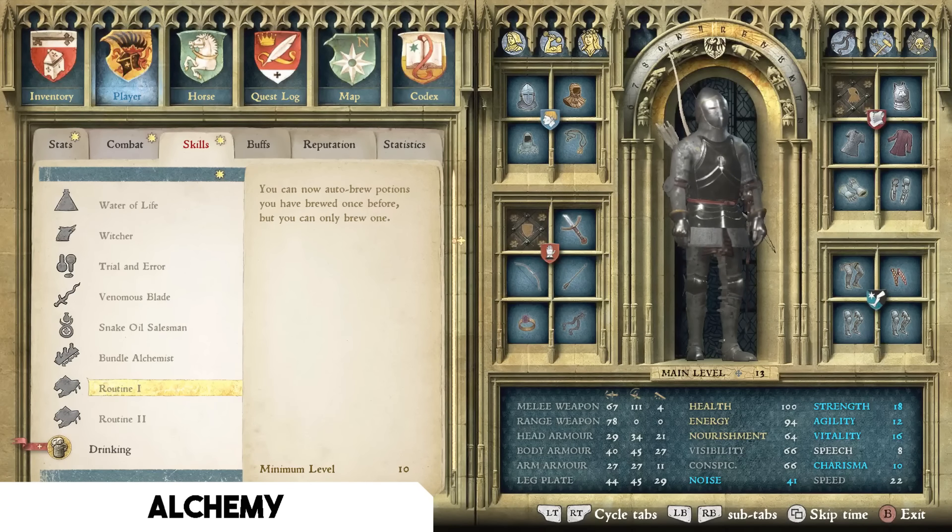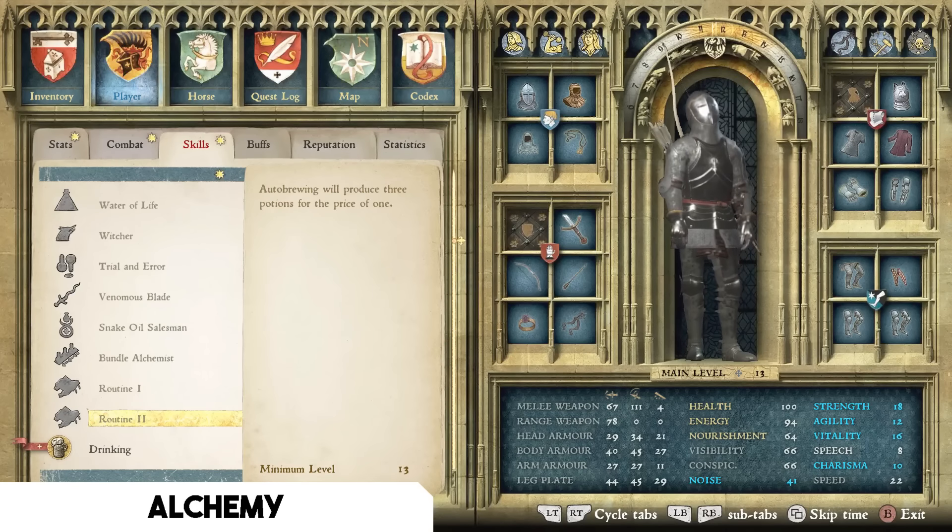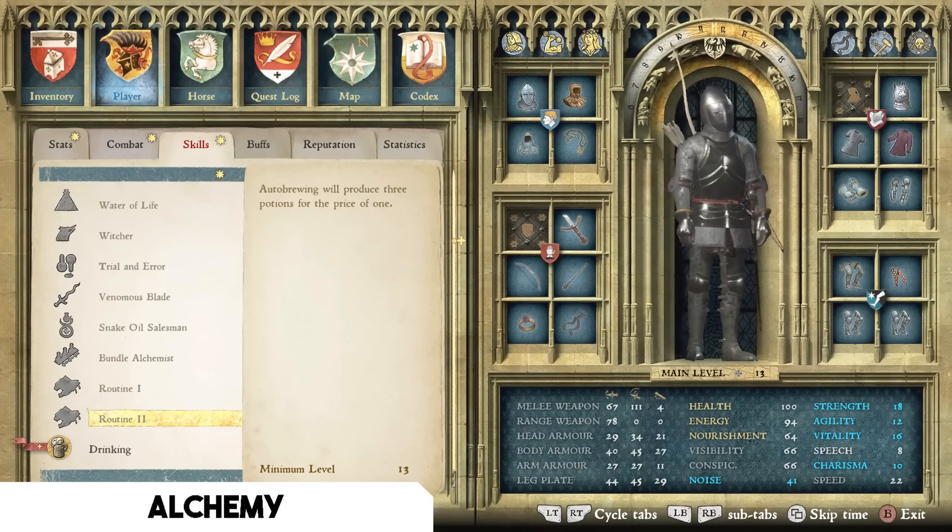At rank 10 in Alchemy, I highly recommend Routine One — you can auto-brew potions you've brewed at least once before, producing one at a time. At rank 13, Routine Two lets auto-brewing produce three potions for the price of one, so you can pump out potions at triple the pace, sell two, and keep one. Routine One and Two are by far the best talents in the Alchemy tree.